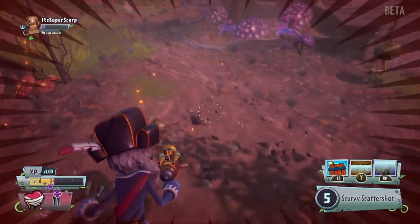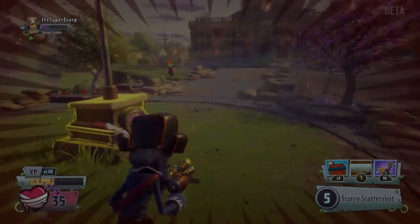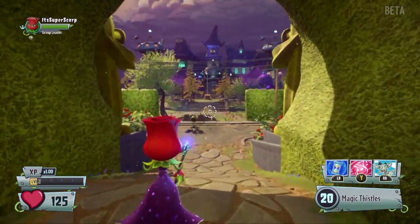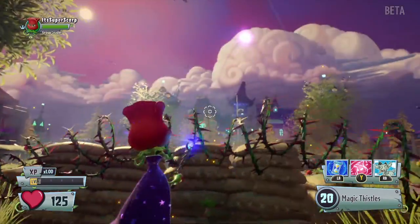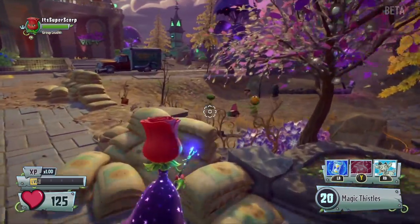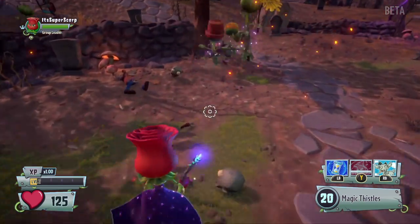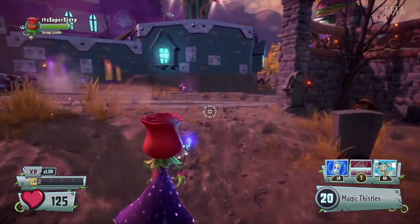I think that's enough with the zombies, so now let's get to the plant side. Next I'm going to show you Rose, a new plant. One of her abilities is to turn into an Enigma form. If you do a burst attack, it takes up a lot of energy.